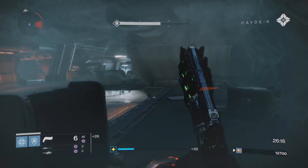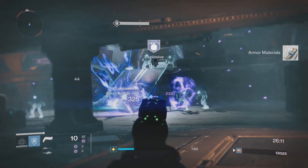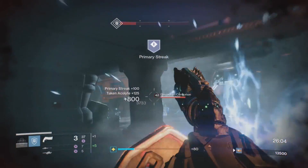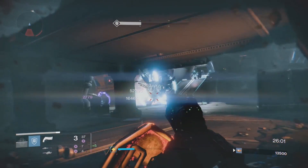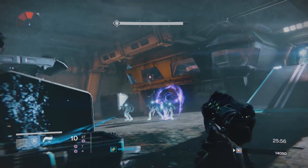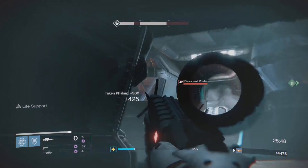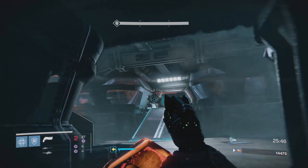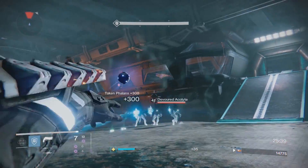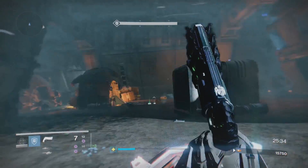Shoot any immediate threats — blow his head off — don't worry about ammo, you'll get more later. Start working the next area; throw a grenade to clear some enemies. The main thing to watch out for here is axiom bolts from the centurion — void, nearly a one-shot. Blow a rocket on him if needed. This is the point where Doom of Chelchis starts to pay off more since I'm not doing as much damage as I'd like. Sniper, pop some heads, grenade, grab ammo, and run.